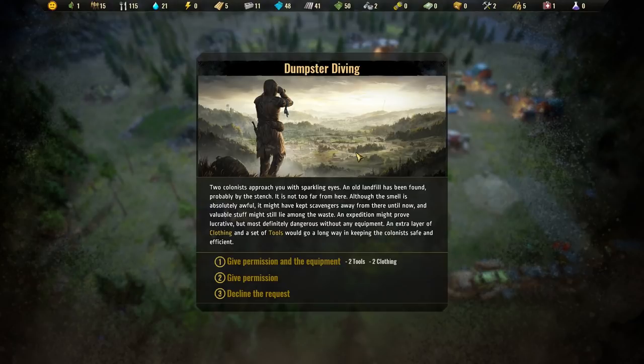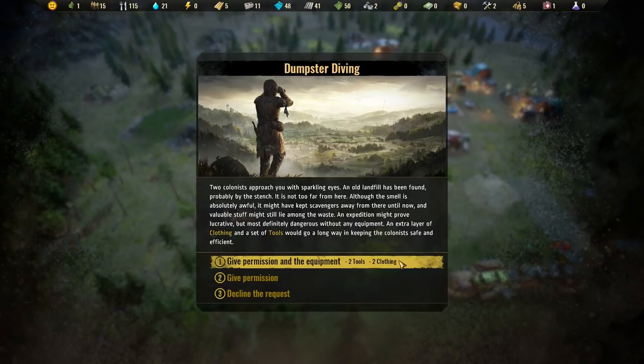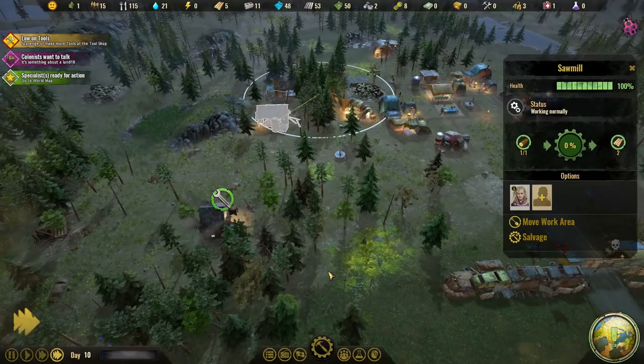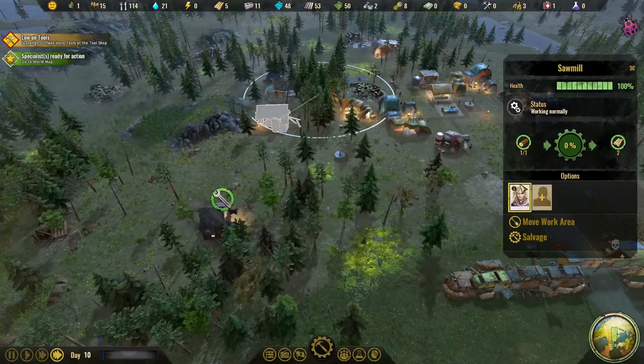Sparkling eyes - an old landfill has been found, probably by the stench. It's not too far from here and the smell is absolutely awful. So clothing and tools - I mean, that wipes us out of tools and clothing. Go on. You've got 12 metal and 8 components - that's pretty good. We've used up our tools but I'll take that.